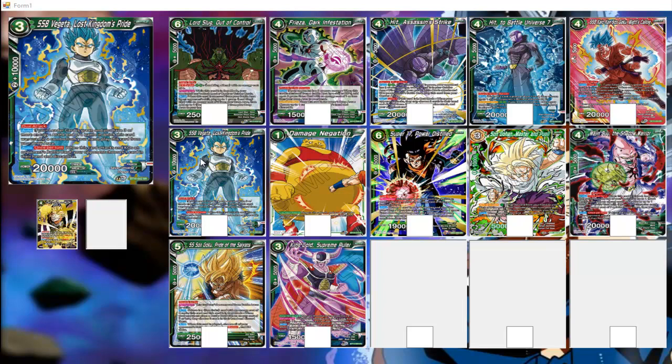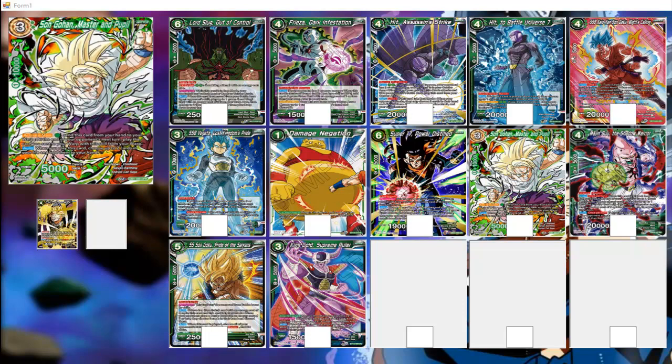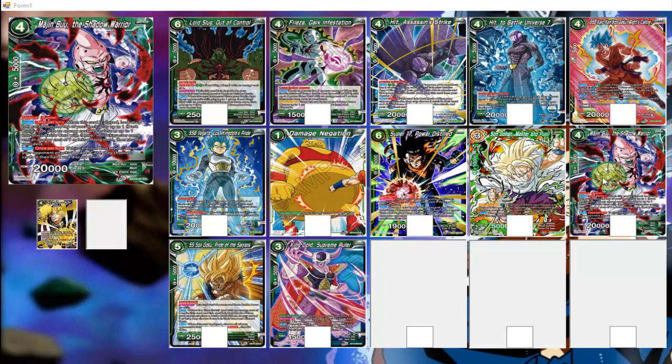You could play the warp card turn one, play something else turn two, then on turn three combo and play it out — potentially having nine cost worth of battle cards in your battle area for a nine-drop successor play. There's also a Super 17 — something like Hellfire Storm — that when played can cause your opponent to send cards from their life to the drop until they have four life left. That could be a good way of getting your opponent down to four life without giving them any card advantage in the process.